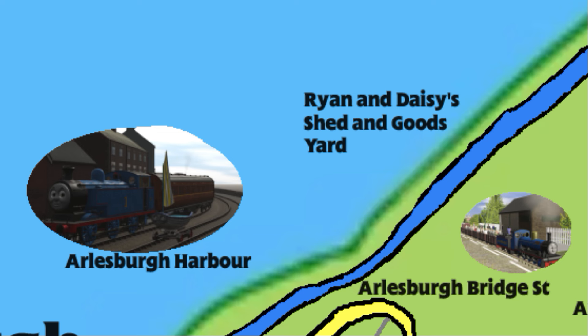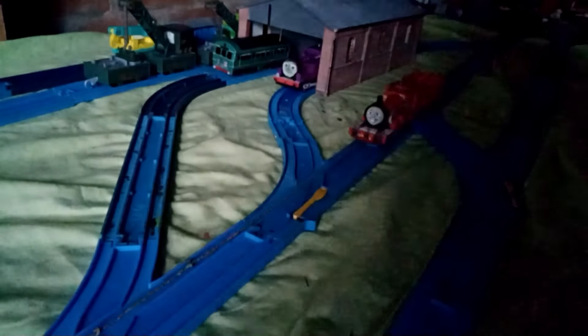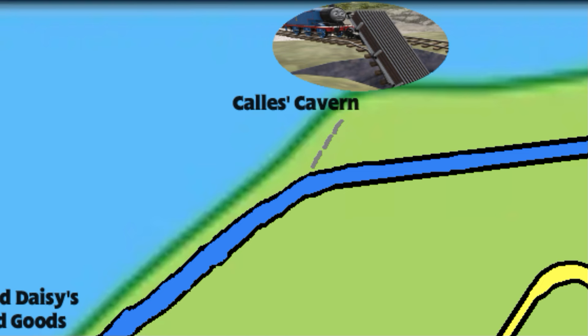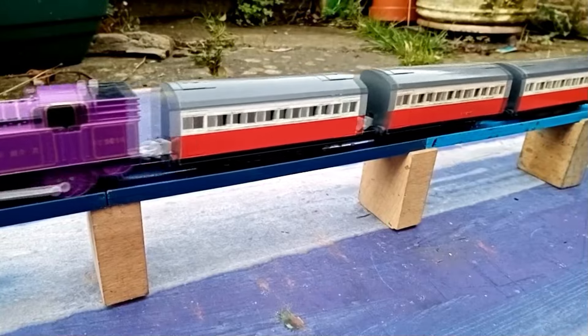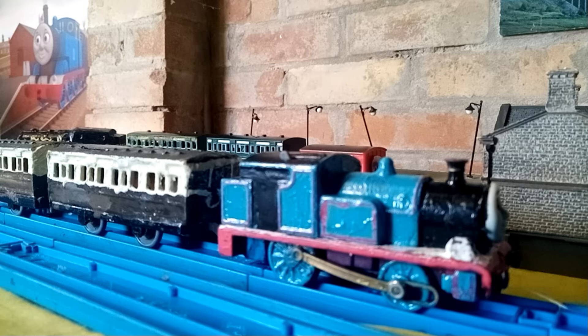Like in the CGI series, Harwick was reached by rail in 1995, which means the events of Sodor's Legend of the Lost Treasure happened in the Tales from Sodor's Railways canon. North of the harbour is Ryan and Daisy's goods shed, where Ryan resides alongside Daisy after being transferred from Thomas' Branch Line to the Harwick extension. Even though it hasn't appeared in the series, I also included Callie's Cavern here. We then go over the bridge where James fell into the water, arriving at Harwick. That's the Little Western Harwick extension covered.